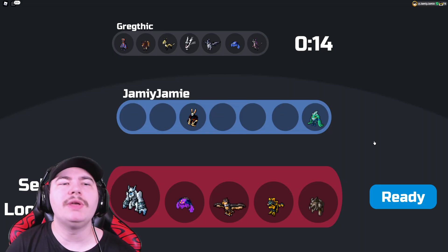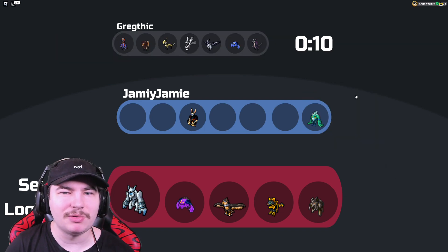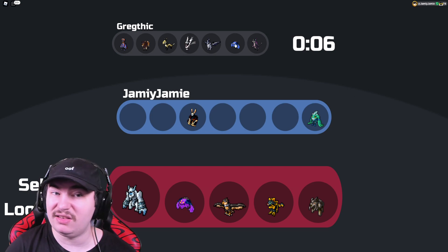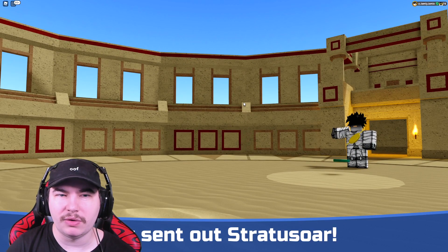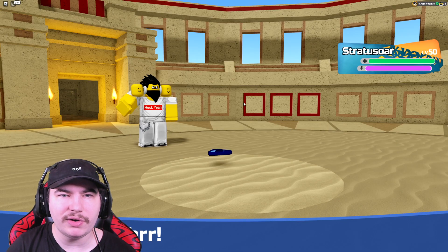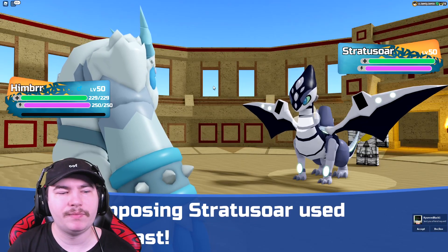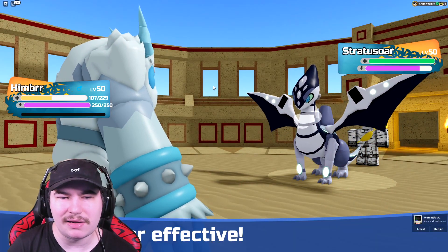Hopping into the next battle. I'm going to go with this team — basically the exact same team I brought last time. Sea Knight doesn't really do much in this battle. I'm going to lead with the Stratosaur actually — they don't have a Pyreotype, so I'm going to set up Icicle Traps straight away. They do have a Zephalon, so it's just nice to get it up.